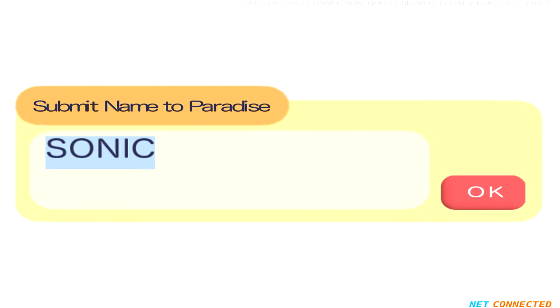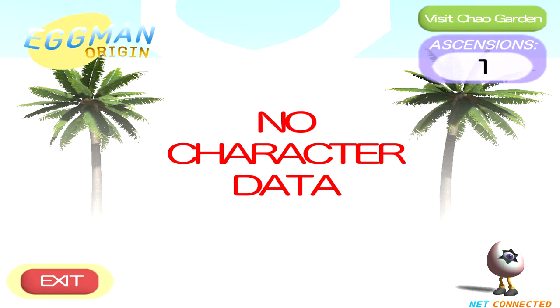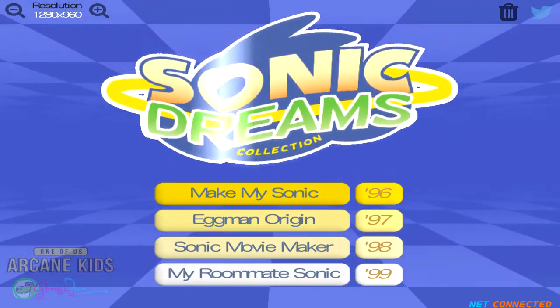Submit name to paradise — Beaniebomb, I suppose. Oh, I guess I'll just be 'Bean' then — I can't even put 'Beanie.' Can I choose my Chao or did I just get the evil one? I got the cool bad guy Chao. I have a liftoff — two inflated. What happens if we hit play again? 'No character data' — so we have to make a new Sonic OC every time we want to play this just to get two ascensions? That's gonna take like six years. I guess now that we have an ascension, we gotta make another Sonic and maybe we'll have one of those abilities.